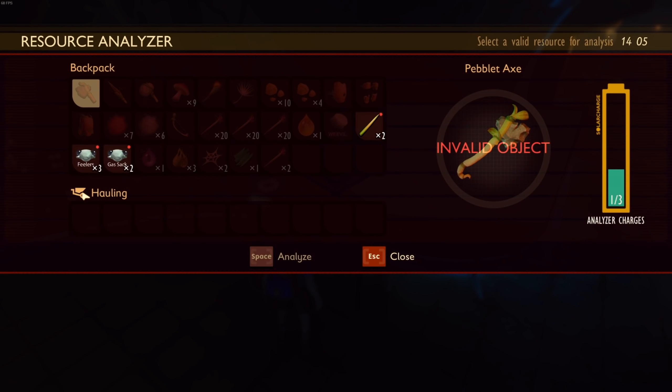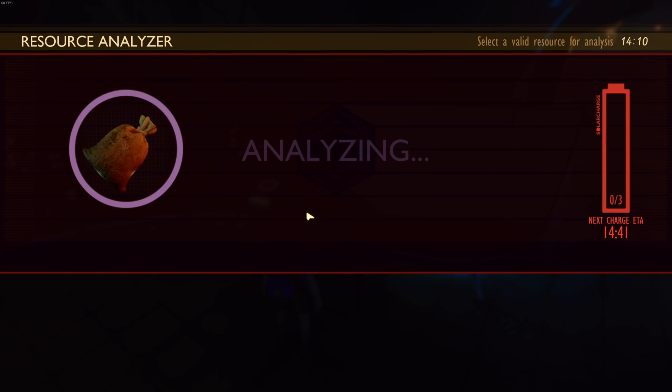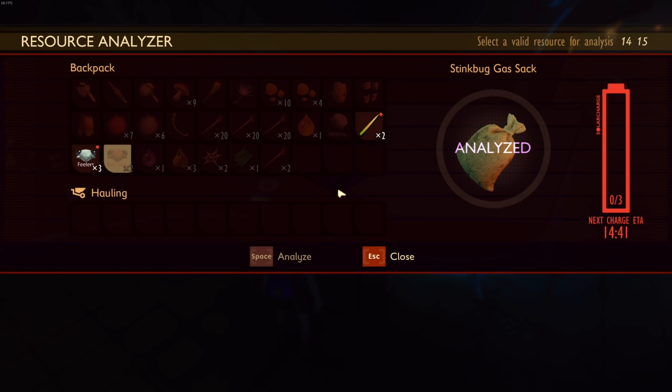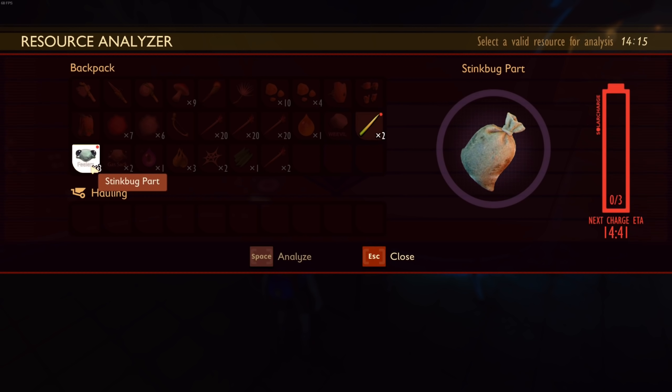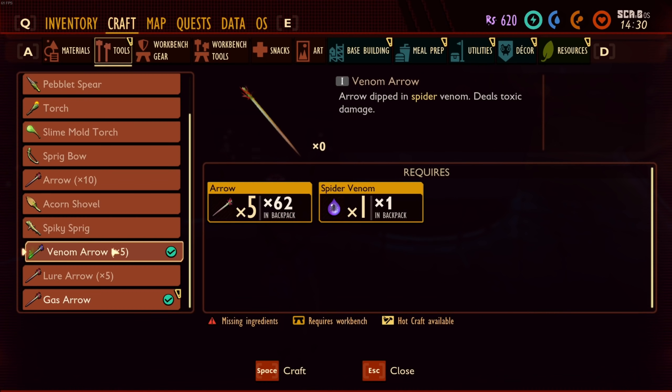Let's research the gas sack — what do we get? A gas mask! I didn't know there was a gas mask. It was already known, but we got science out of it. Let's do feelers and thistle needles. A venom arrow — arrow dipped in spider venom deals toxic damage. Interesting, though getting spider venom alone is going to be a pain.